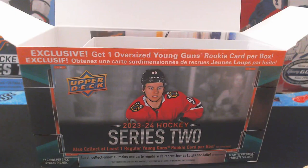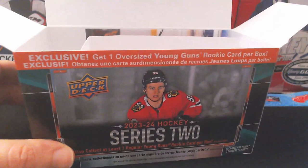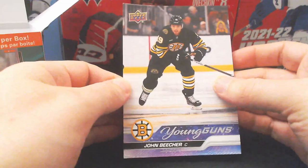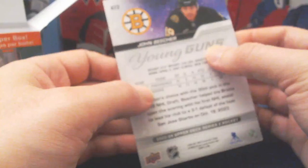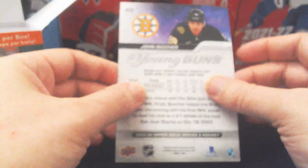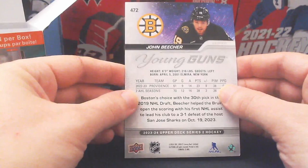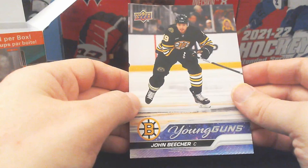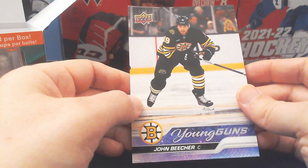Opening up the second box now. Removing the three packs and setting them aside, we start with the oversized young gun — and it's John Beecher out of the Boston Bruins. Not a very sought-after pull. The card is already a little bent up; they don't do much to protect these. John Beecher number 472, only 22 years old but production has not been very good so far. Not the one you're looking for in this series.